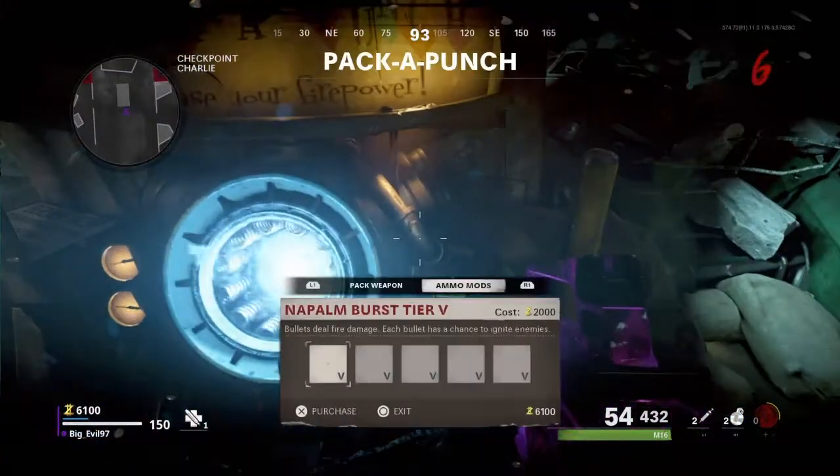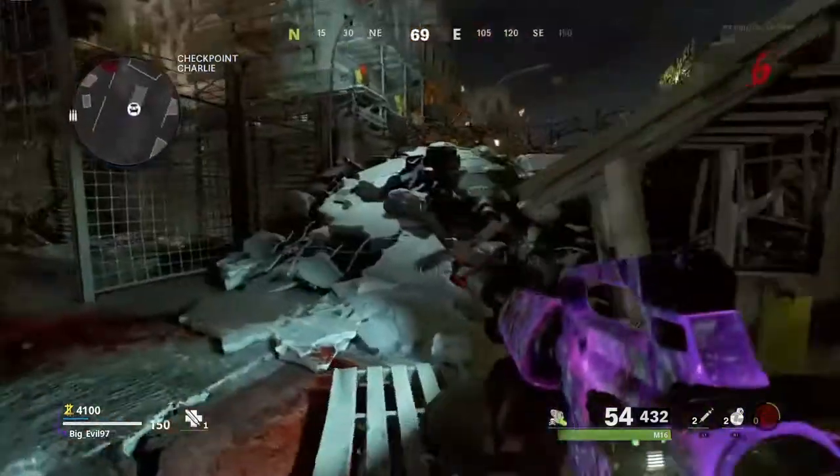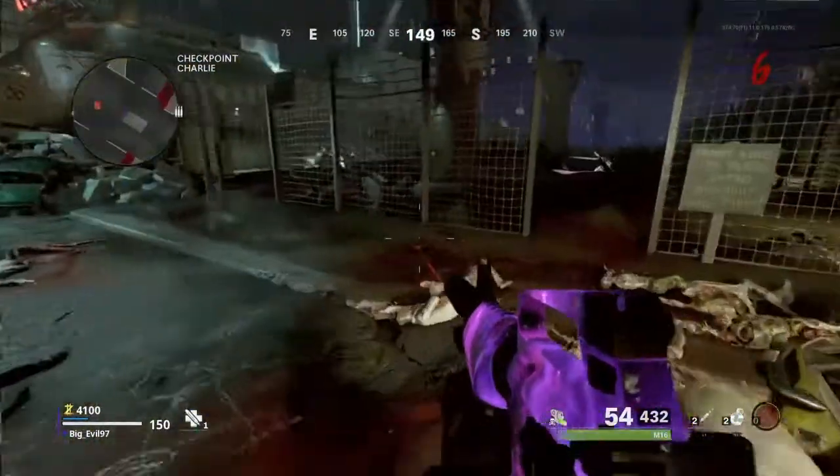First of all, activate the Pack-a-Punch machine and buy Brain Rock. At the same area you can also find the first bar. All you have to do is keep digging until you find the satellite part.